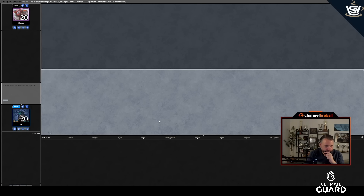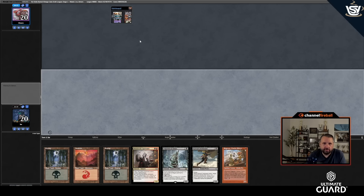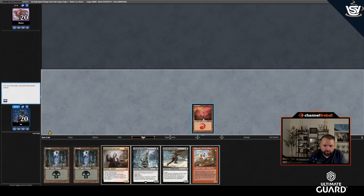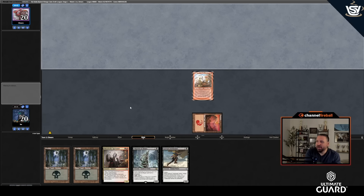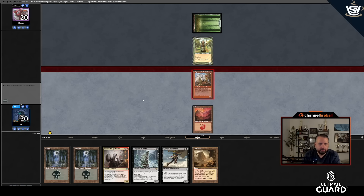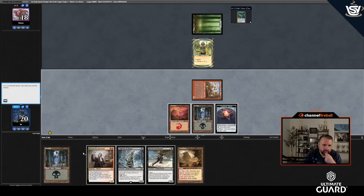Round one — this hand looks great. Turn one Ragavan, turn two a buffet of great two-drops. My deck has a really good sideboard plan against any fair deck — imagine siding in Grim Lavamancer, Galvanic Discharge, Pyrokinesis, Kolaghan's Command, Flage. That sounds quite effective. Ragavan on the play — playing against green, that's good. I'd love to sideboard against this deck. Turn one Ragavan on the play is just great. Hit a Breeding Pool — let's go.